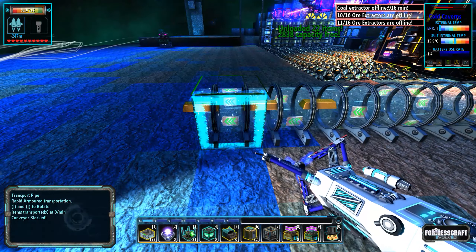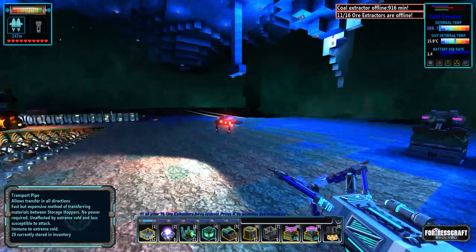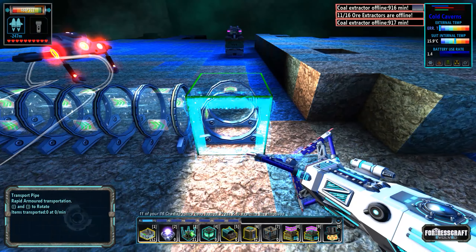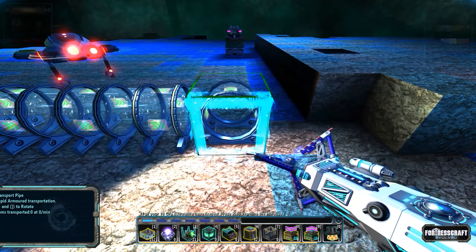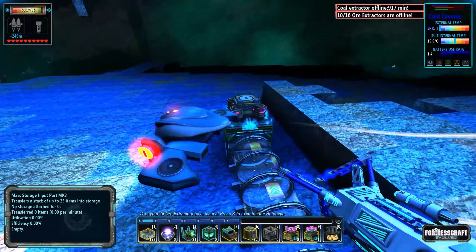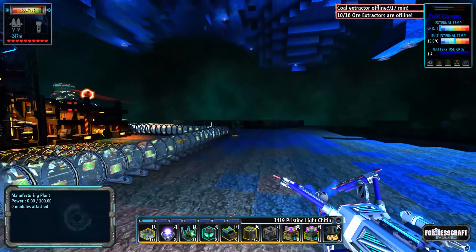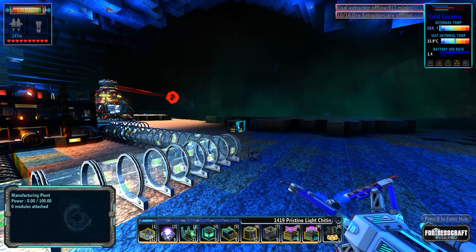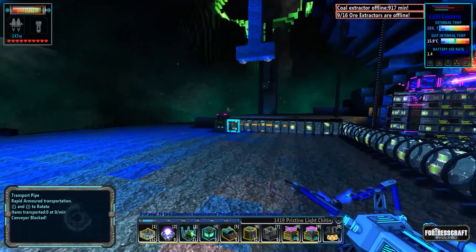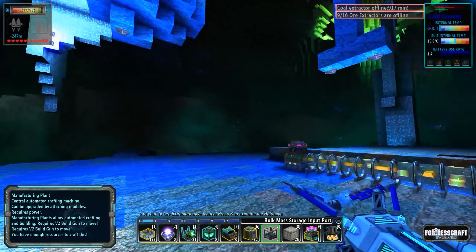For today, just for example purposes, I'll do that on my own — I'll dig it in properly. So we've got our molybdenum coming down the line and we're going to turn it right here, bring that down over here, and plug that into the input. We'll bring that in so the bulk mass storage input will do nothing until we actually build the mass storage blocks.